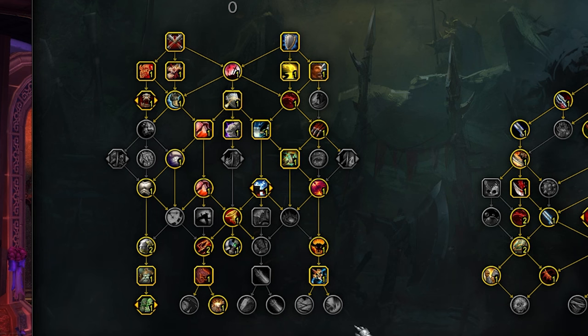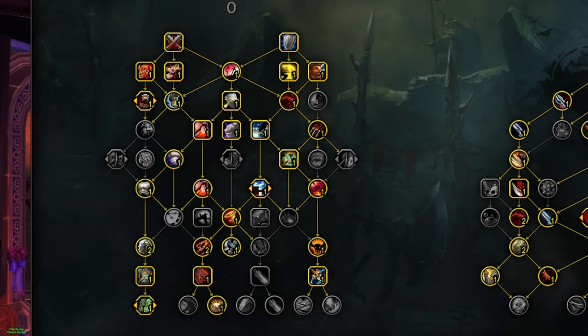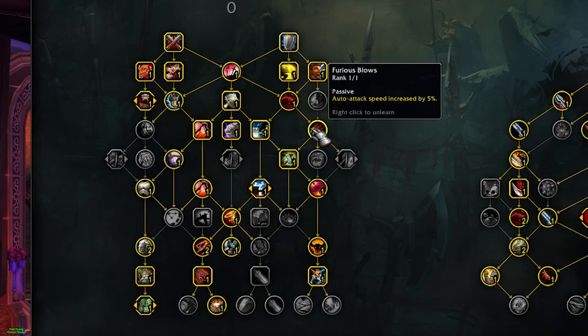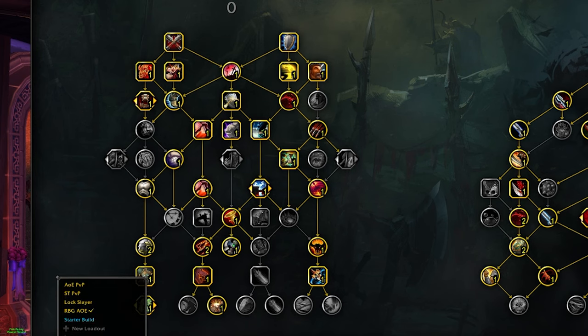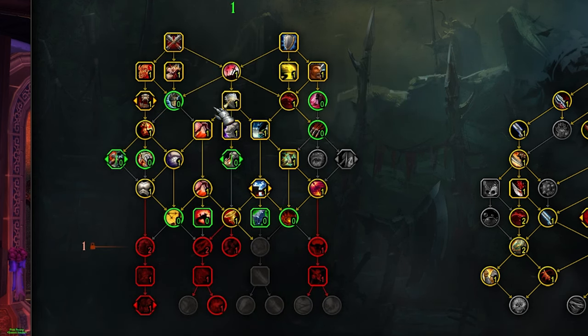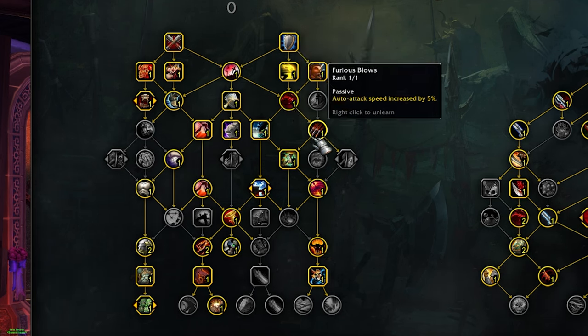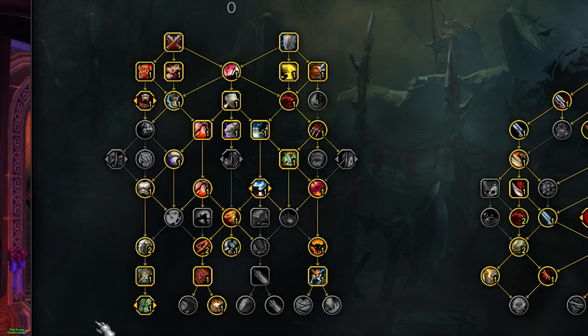I don't think a ton has changed on this side of the tree. Other than sometimes you're going to want to play something that allows you to play like a Frothing Berserker into Wrecking Throw situation when you're fighting Warlocks. I have one for Lock Slayer in particular — it's moving a couple talent points around, most notably taking points out of Furious Blows and maybe Leeching Strikes. You do kind of want Leech against Demo Locks, but maybe not as much against an Affliction Lock. And against a Demo Lock, you definitely don't need a lot of Movement Speed.